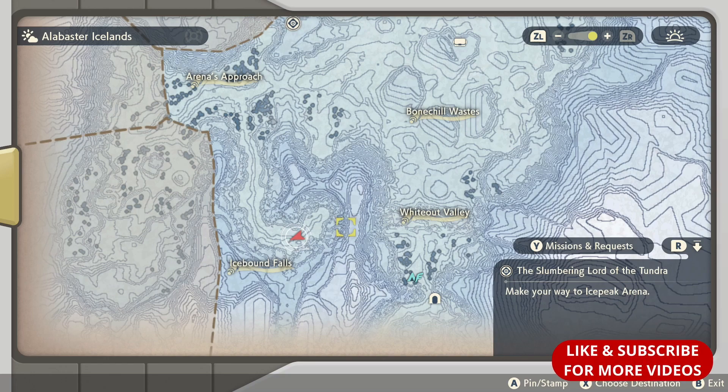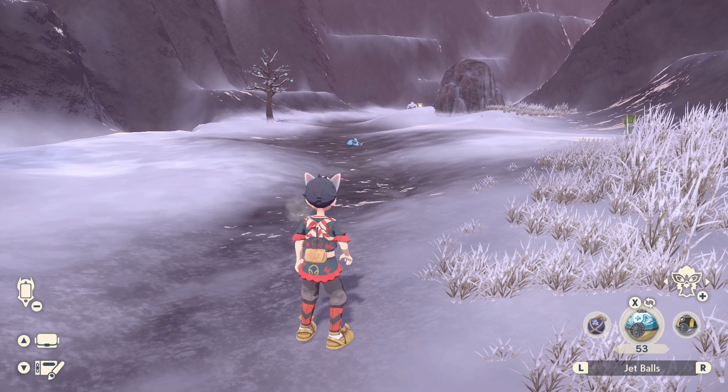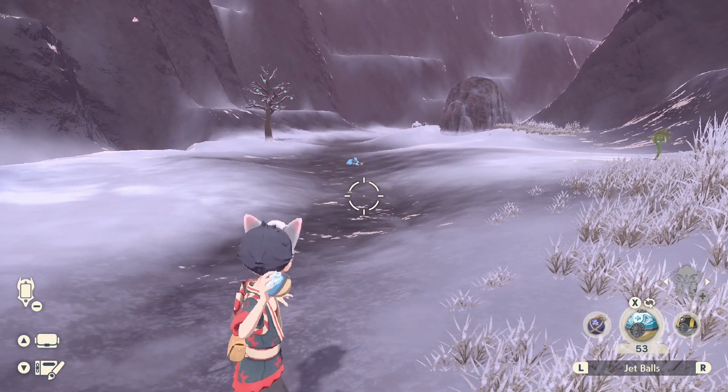I'm gonna show you how to get a Riolu when you're in the Alabaster Ice Lens. You're gonna go around this area right here. You're gonna start out at White Alve Valley, come through here until you're at Icebound Falls. And then once you're here, look at that — we have a sleeping Riolu right there.